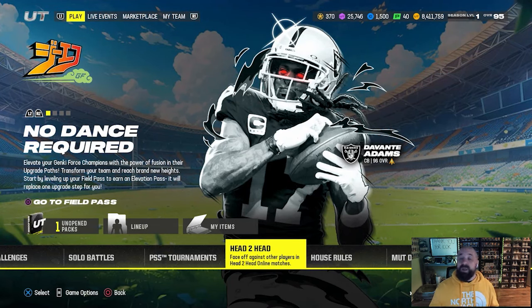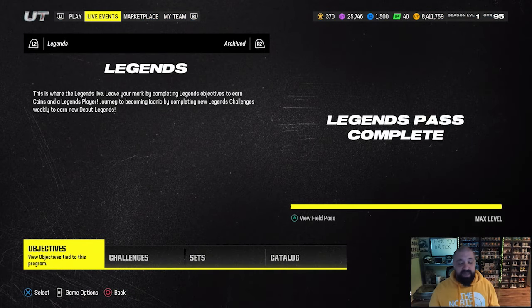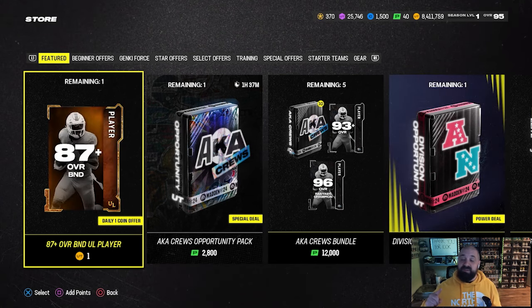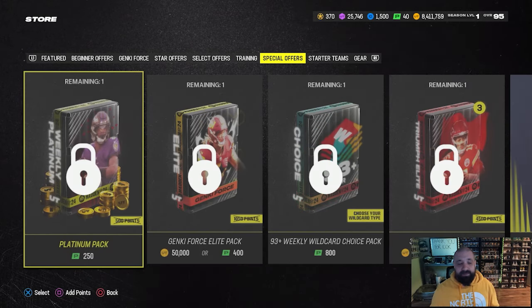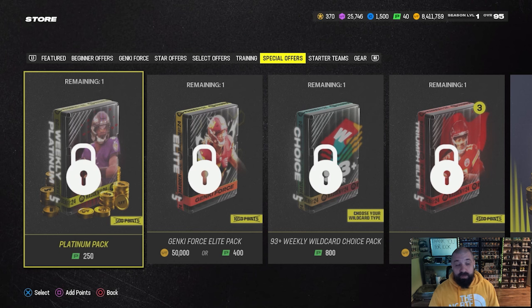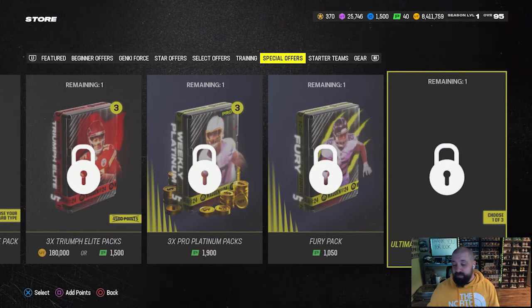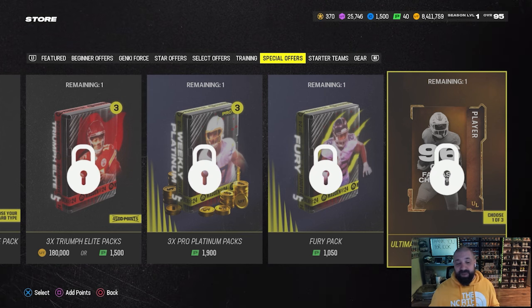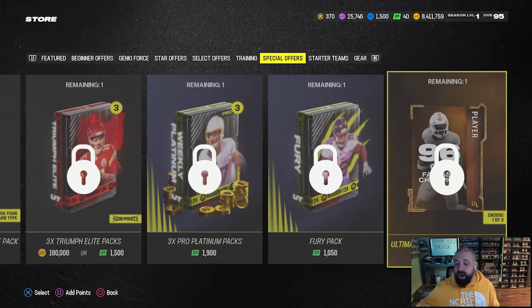The game hasn't fully updated for the day yet since it's Wednesday and weekly wild card content comes out at 1:30. The store also hasn't fully updated — you'll probably see new pack offers at 1:30. One thing to watch: in the special offers tab, there's a small chance that offers may go live accidentally at 1:30, as happened in seasons two and three but not season four. Check the special offers tab at 1:30 just in case.